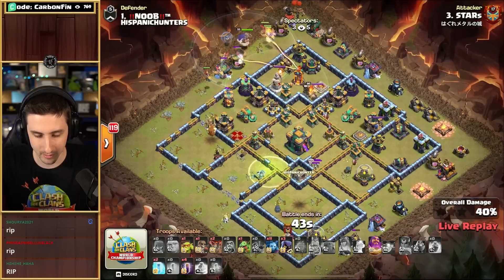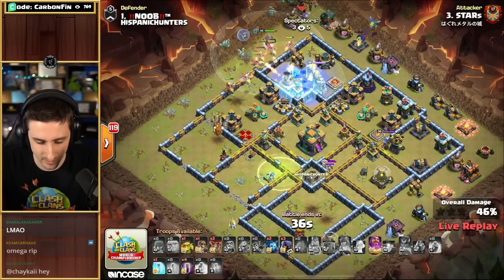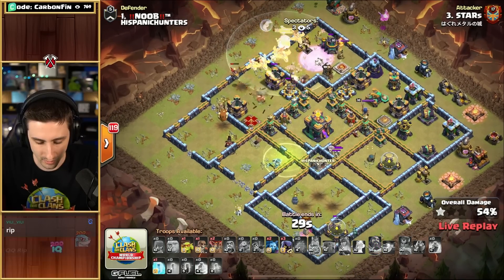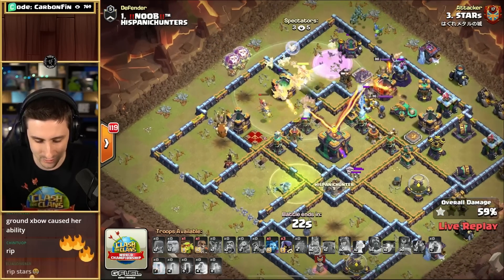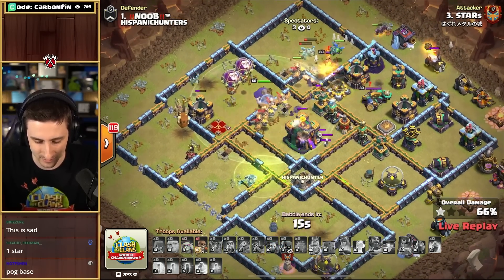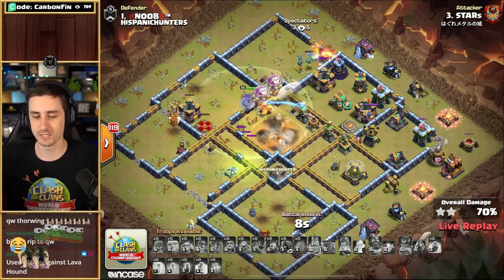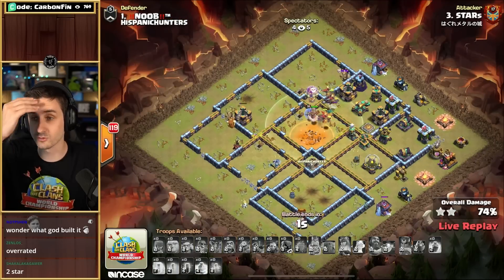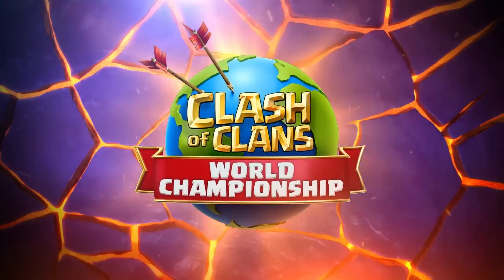He drops the Dragon Riders up top. Stars! Freezes up — here come the bats, down that goes. He's got Warden ability, pushes his way through with some Balloons as well. He needs to secure the 2-star at least. These Dragon Riders will go for the defenses so they can target onto the Town Hall pretty quick. He's got 18 seconds left. Send some Headhunters up top — the Town Hall is going to go down. But that Queen was not able to take the Town Hall down — that's what the Jump was for. And another 2-star fail from Queen Walkers. Stars falls short, only a 74%.